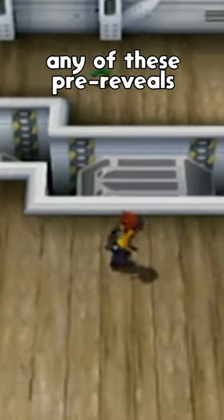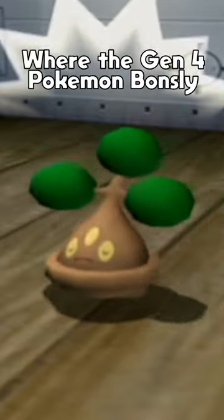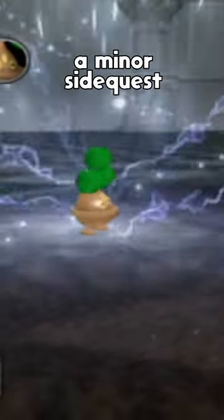The most in-depth of any of these pre-reveals comes from Gen 3's Pokémon XD on the GameCube, where the Gen 4 Pokémon Bonsly not only appears in the main story of the game, but is usable in battle after completing a minor side quest.